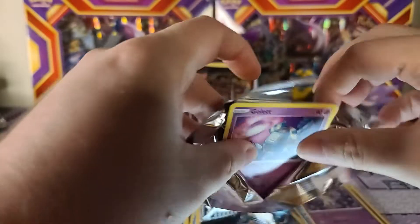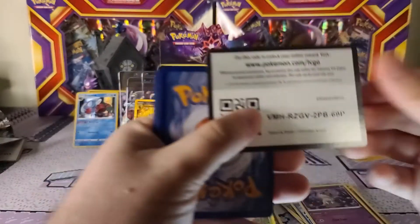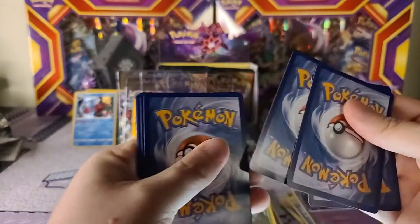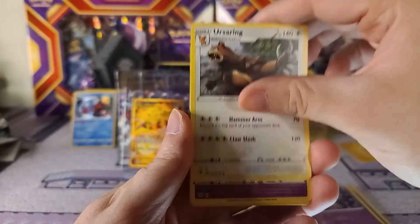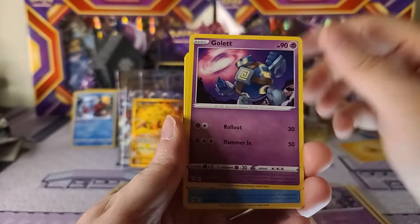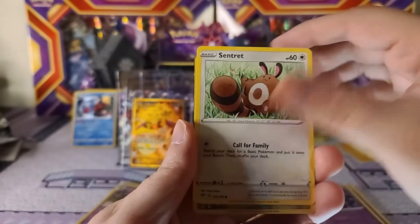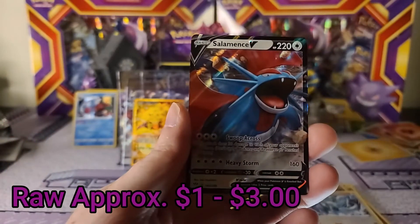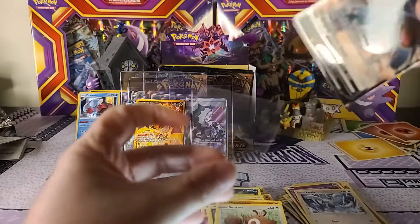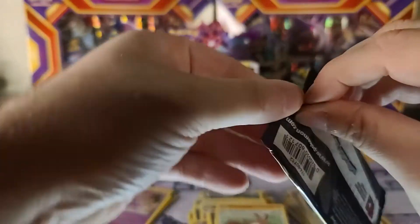Three packs left - see if we can get at least one more hit. Heavy Metal energy, Yell Horn, Ursaring, Poltergeist, Golett, Phoebus, Purrloin, Hippopotamus, Centiskorch, Lugia is a little reverse, and Salamence V! Still getting another full art. So we got one hit out of the last three packs - another nice pull!